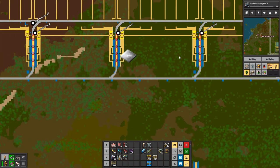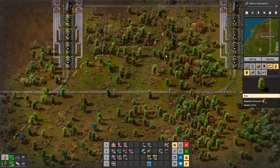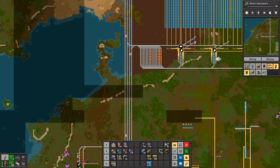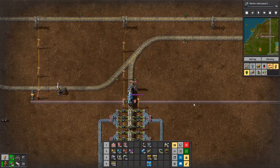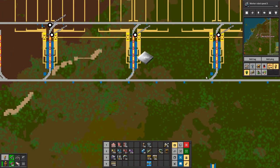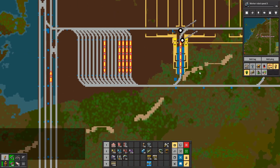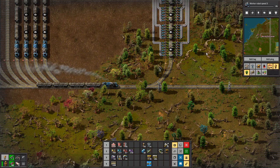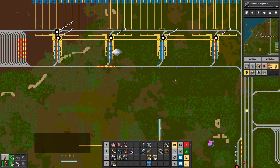I was worried about putting extra signals in because otherwise you'd end up getting a train on that bottom line that just stops — it moves forward to a stop because it's waiting to get into the station, and then it blocks the line off. So I wasn't sure. Yeah, you might be right. But we are out of time so we'll have to figure it out next time.